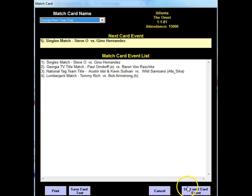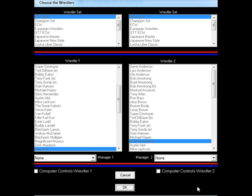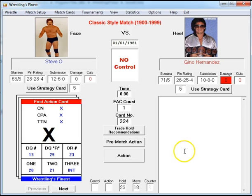Now let's go to the card we just set up. What's nice is you click Start Next Card Event and it lists everything right up here — Atlanta, the Omni, 1-1-81, attendance 15,000. We're going to start the next event. Once selected, you'll see our first match: Steve O versus Gino Hernandez. On the left side you'll see Steve O's name and on the right Gino's name — exactly how it looks when you start any match normally. We'll click OK.